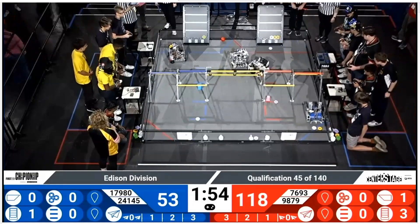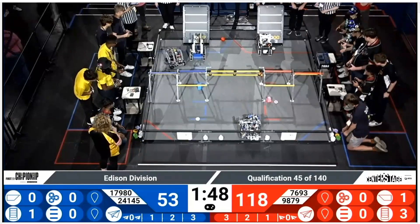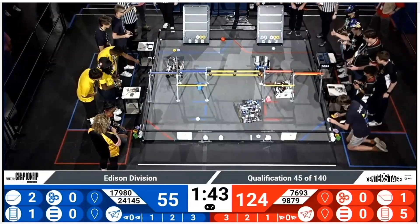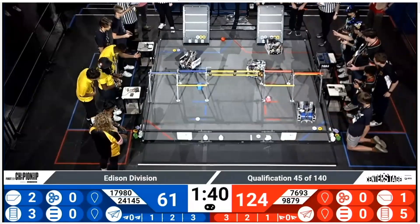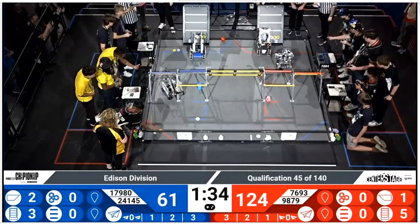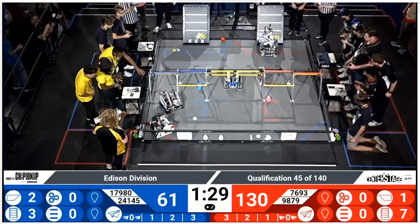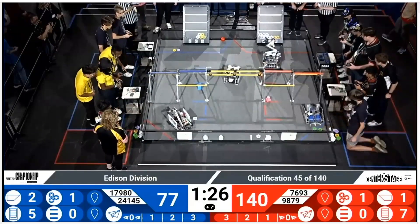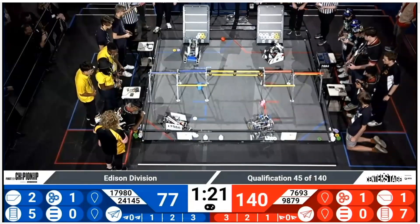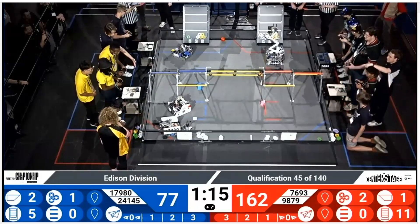7693, TechNados for the Red Alliance. They are moving quickly and thoroughly through that gate in order to go to the front of the stage and pick up some pixels. They are going for the white ones, not bothering with anything from the human player because that's not necessary for them right now. Their alliance partner, 9879, just turning around a little bit in order to get those two pixels onto the backdrop. They're building a wall in order to get to that set mark. Red alliance doing a little of the same — they have half of the pixels there, but it makes me wonder what they're up to for the right side of that backdrop area.